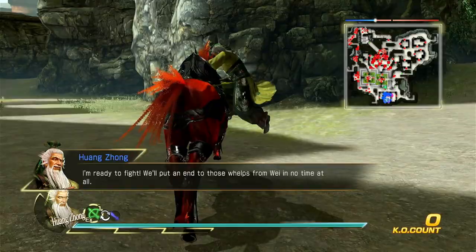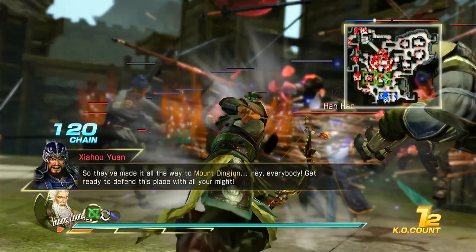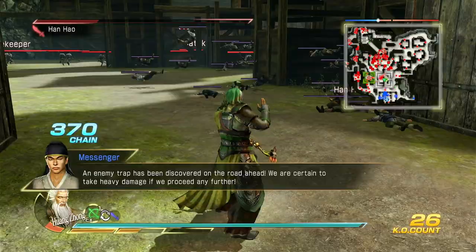I'm ready to fight! We'll put an end to those threats from Wei in no time at all! So they've made it all the way to Mount Ding-Jun. Everybody, get ready to defend this place with all your might! An enemy trap has been discovered on the road ahead — we are certain to take heavy damage if we proceed any further.